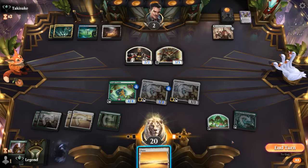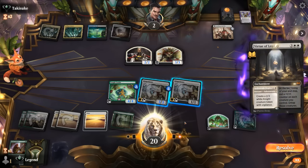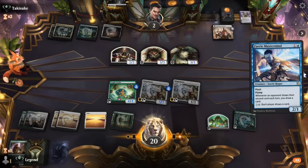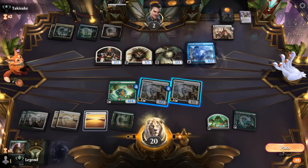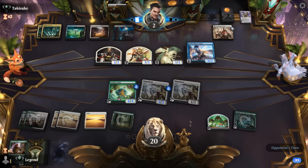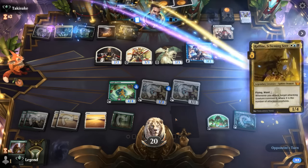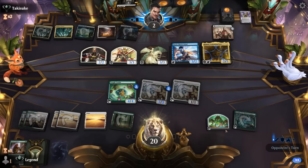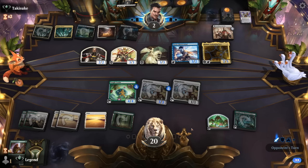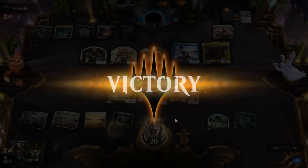Opponent takes 4 damage. I may as well play out my land since we might be able to use it with all these abilities. Opponent had a Virtue of Loyalty — can they find an answer to the Brutes? I don't think they can present lethal from this state. 5 mana — can Gingerbrute go the distance, defeating the Double Emperor? Ruffine is next, at least no lifelinking creature in play to try and stabilize. Our opponent just passes and they explode. Awesome — Gingerbrute goes all the way against Esper.